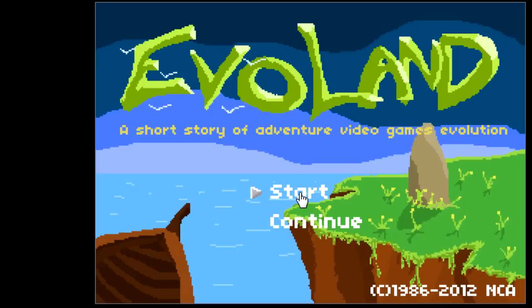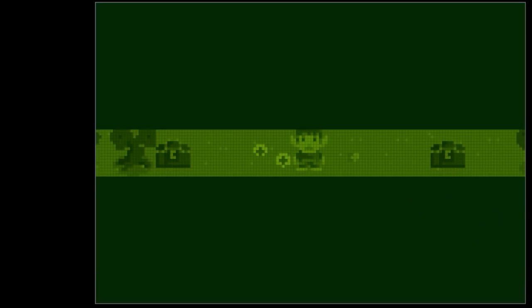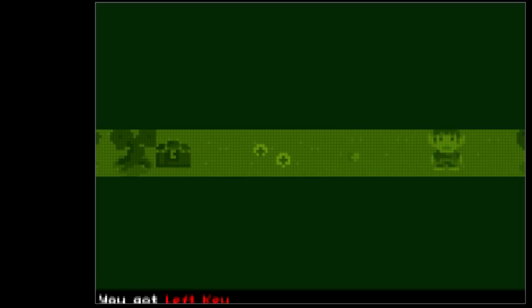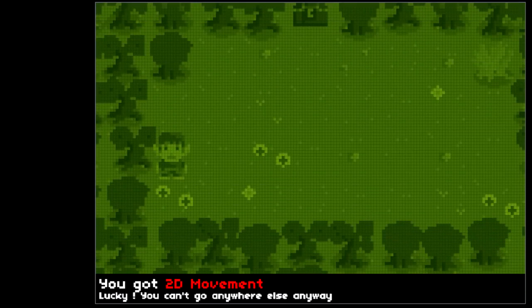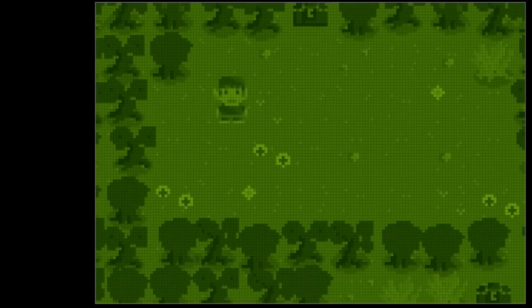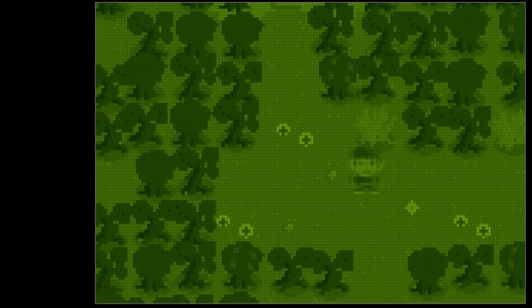Video games Evolution — this will take us throughout the history of video games, to some extent. Here we start with something I don't even know what it is, but it said I had the right key. So let's go right, and I picked up a treasure chest. Now I got the left key. Going right is boring, so let's go to the left. Now I got 2D movement — very nice. Now I can head this way. I can't go diagonally, but I'm sure we'll get there eventually. And basic scrolling.